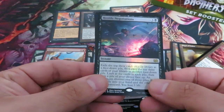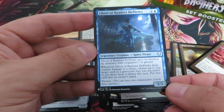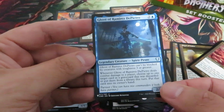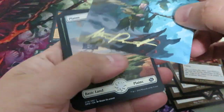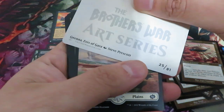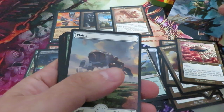There's a Waste, there's a Negotiation in foil, and from Commander Legends: Ghost of Ramirez Di Pietro. Let's put it there. Not a big hit from the rest. There's a nice signature — who's the artist? Steve Prescott. I'll take that signature. Let's put it there.